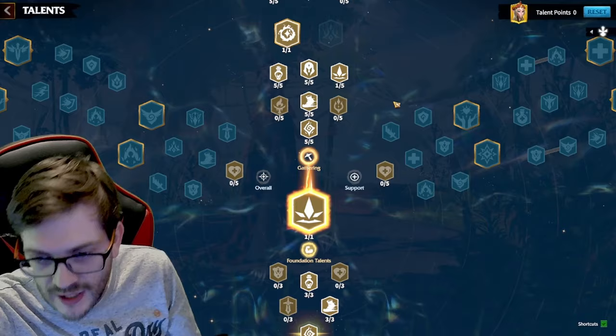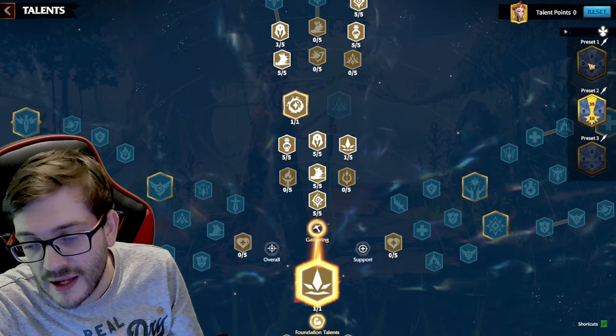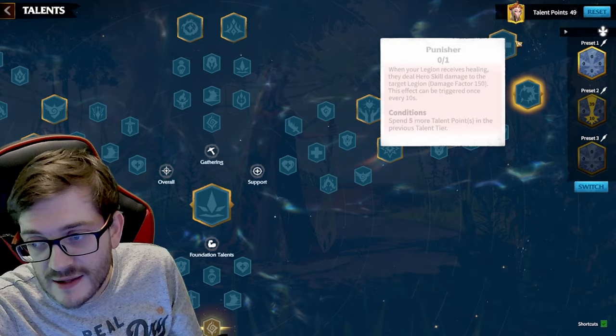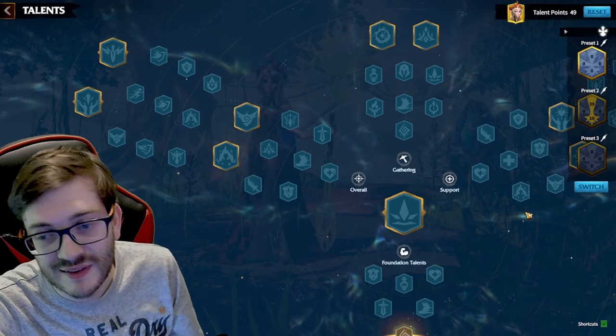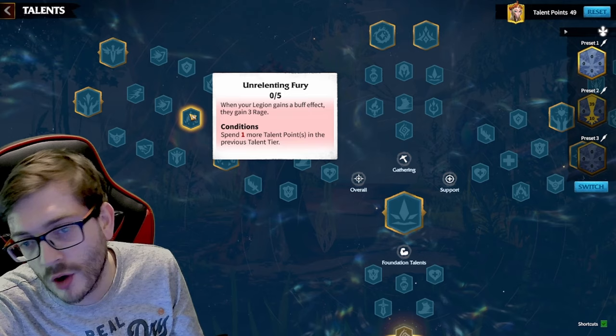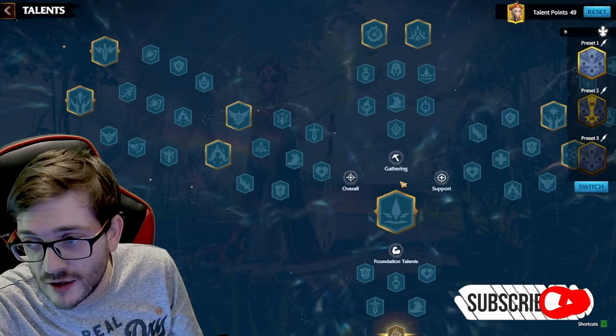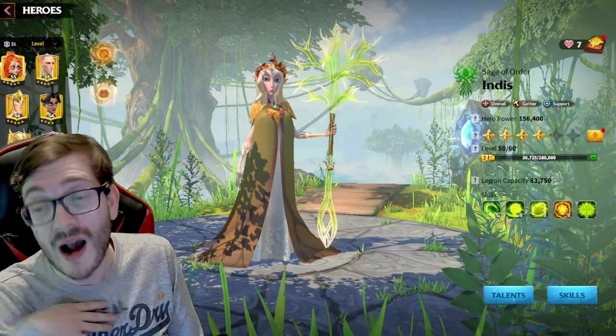If you're wondering about a talent build — I do have the gathering talent page set up because that's all I've been using her for, but I may switch it up. The beautiful thing with Indice is you've got the overall and support tree. In the support tree, depending on your build, you can benefit really easily from those skills, but the overall tree is a lot safer and better for this march. You can get stuff like Guardian Angel, go for rage generation, get good stats with Thunder Fury, or if you want a more damage-based build you can go for Cornered. There's quite a lot of options to experiment with.